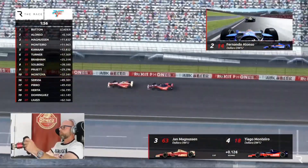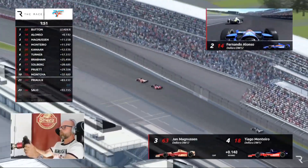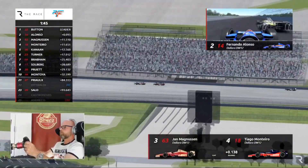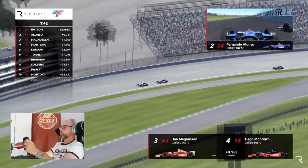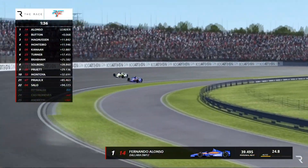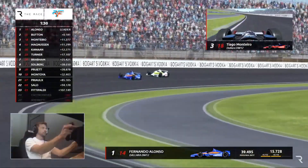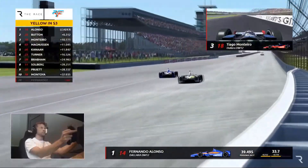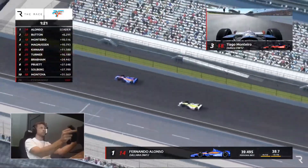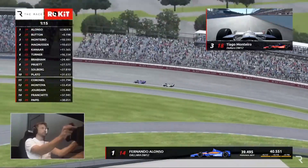Magnussen and Monteiro fight for third, but with less than two minutes on the clock it's all about Alonso versus Button for the win. Alonso goes for it down into Turn Three, taking the inside line — neither of them wants to be leading onto the final lap given the huge slipstream effect. A big accident in front — they've done well to get around it, might have been Castroneves. Barely any time left and now Alonso in the lead, Button chasing — what will they do tactically?